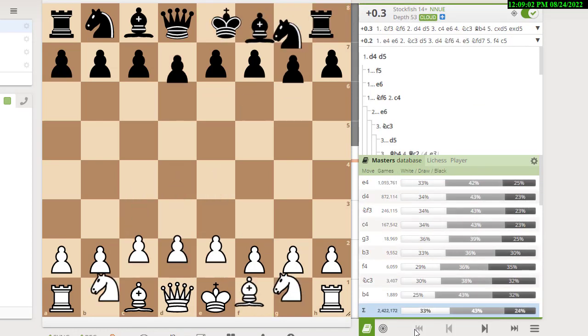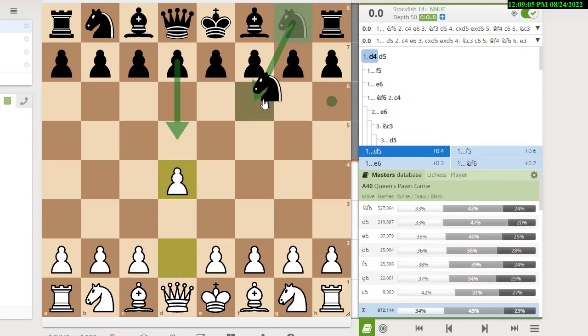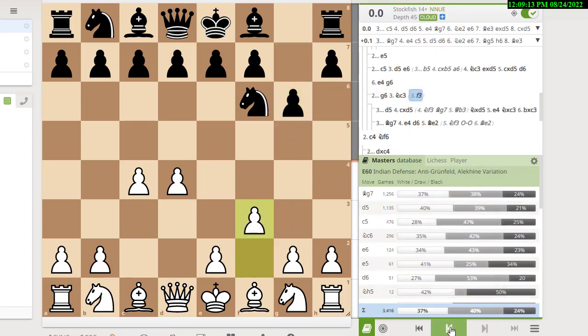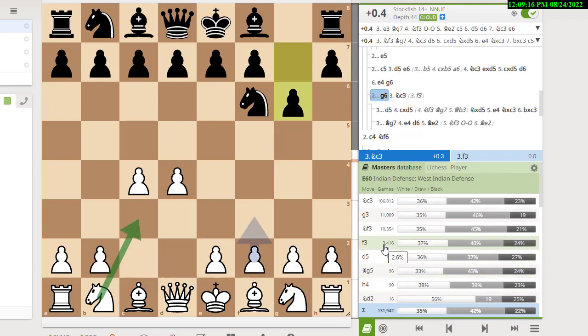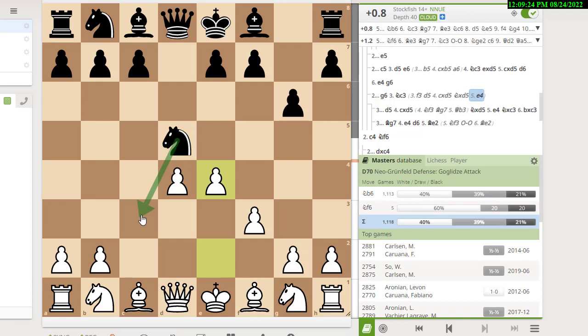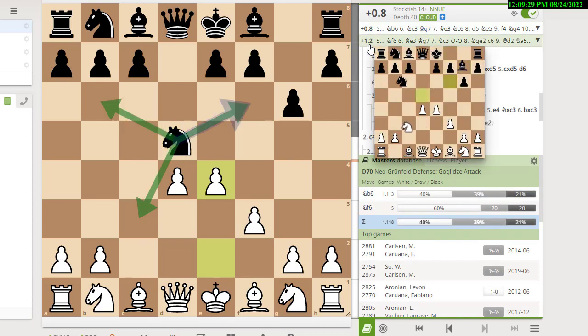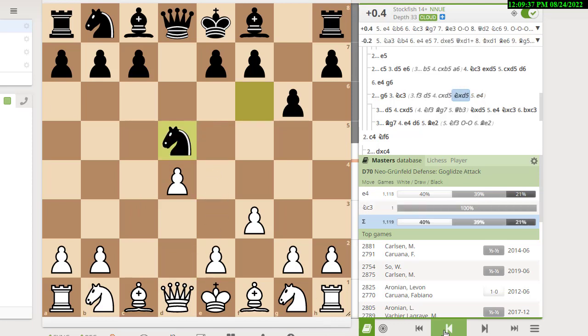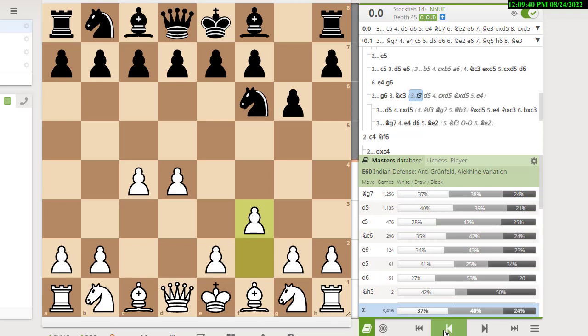Let's say you decide to avoid those lines and play an anti-Grünfeld. The most common anti-Grünfeld is to play f3. Looking at the database, f3 is the fourth most common move. The idea is that if black tries the d5 stuff, you get a big center and the knight has to retreat instead of trading. This is considered good for white — the engine evaluation is 0.8, which is a very big advantage. So f3 is considered an effective anti-Grünfeld.